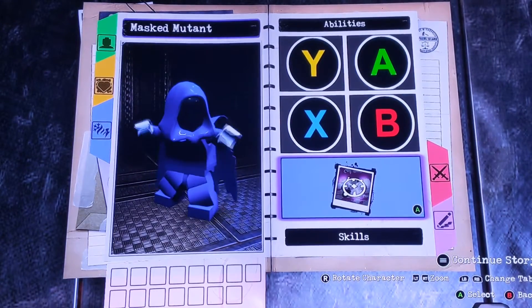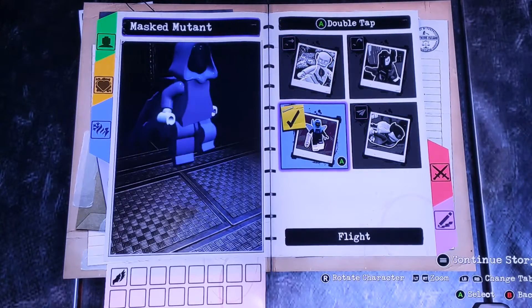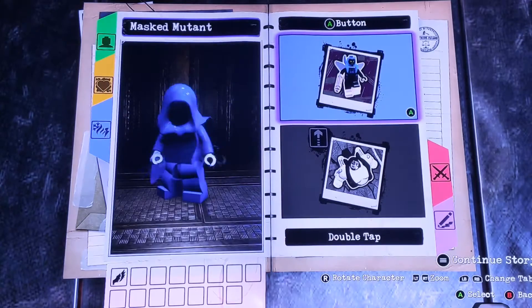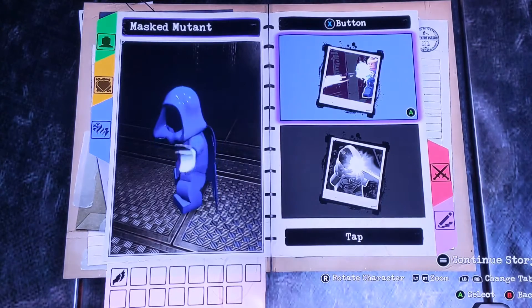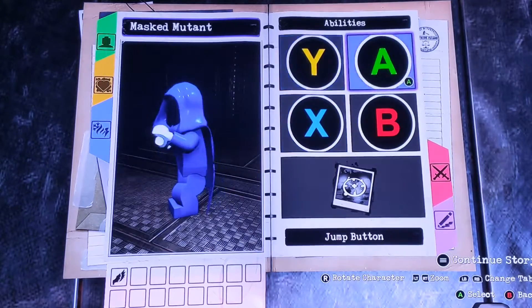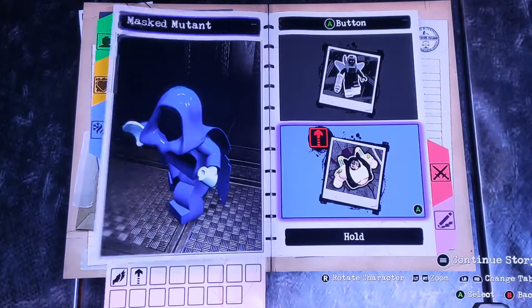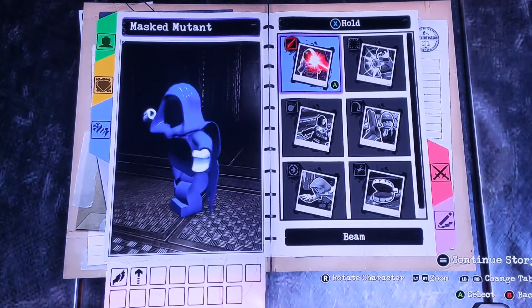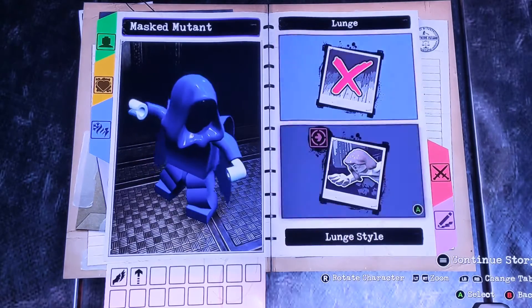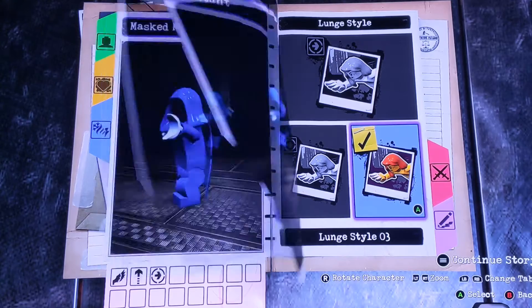All right, now we're going on to the abilities. We're going to have them fly because, ghost. And then leave the Y button alone. And we're going to have them hyper jump because why not? We're going to have them lunge, and we're going to have it style 3.